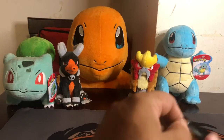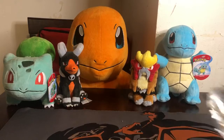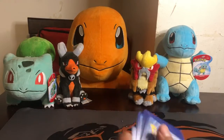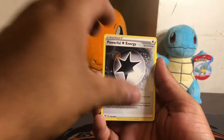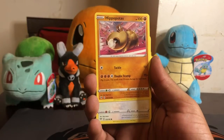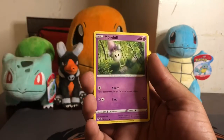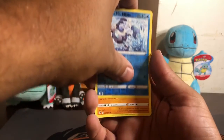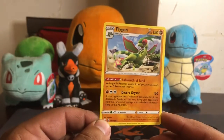Alright, three packs to go. Here's the code card. One, two, three, four. Alright, so here's a Fighting Energy, Powerful Energy, Solrock, a Stini, Hippopotas, Centric, Larvista, a Morlul, a Toxil. The reverse is a Galarian Mr. Mime and the rare is a Flygon. Not bad — this is actually a pretty cool looking Flygon to be honest.